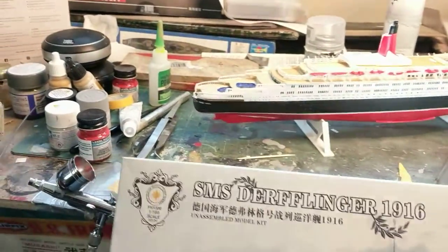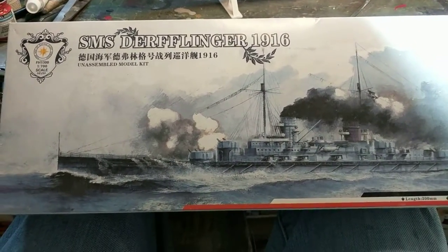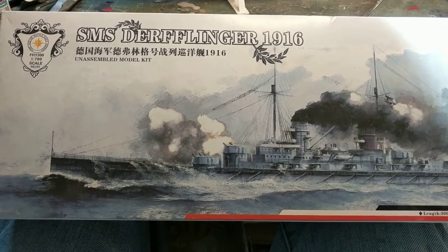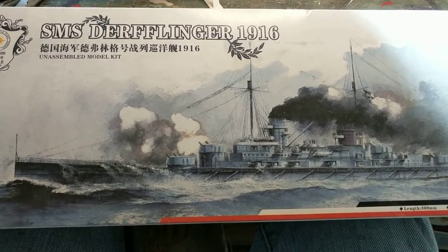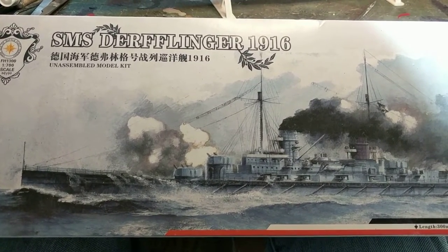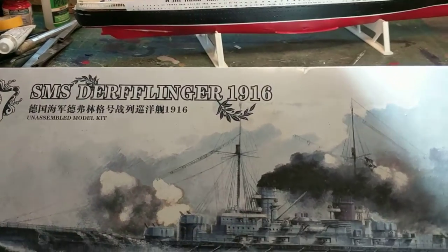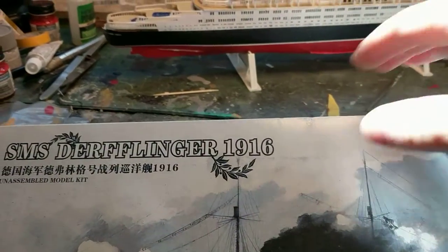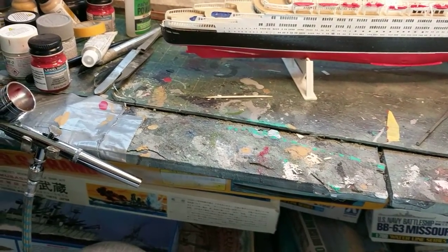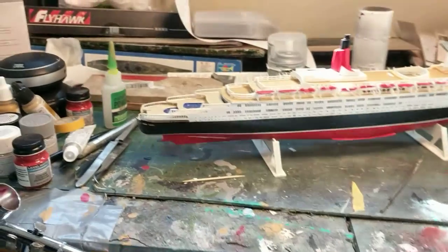For my German friends who like to correct me — I'm expecting it — but it's the SMS Derfflinger, 1916, pre-war. What a great name for a battleship — the Derfflinger. I've heard a lot about Flyhawk kits and their detail. I saw a close-up picture of the Scharnhorst, and I've done the Scharnhorst once, twice in fact.